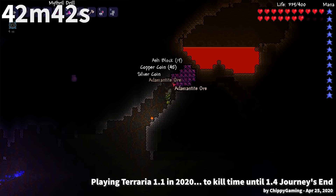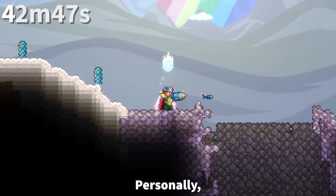Before 1.2, only drills were available to mine hard mode ores. Combine this with a lack of smart cursor, and you can probably tell why pickaxe variants were introduced in 1.2. Personally, I put the drill sound just between the Celestial Starboard and a jackhammer in terms of annoyance.